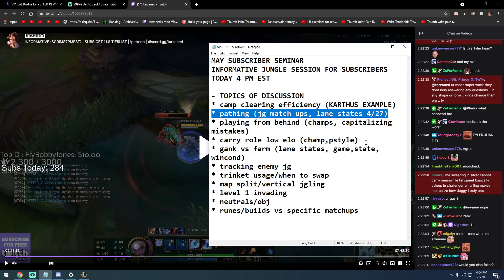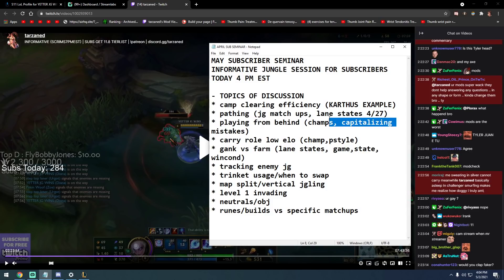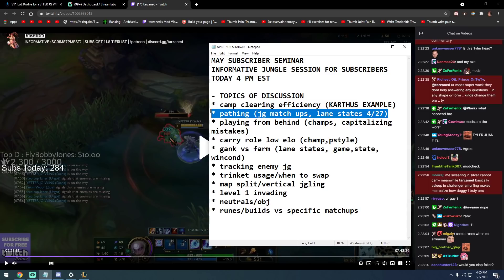Look for fights and gank lanes with the wave — I showed that in three different examples: top side, bot side, and mid. You should know when the lane is in a slow-push state or pushing back. Reverse clears — I explained that concept to a coaching client the other day and I can add that as a future topic.